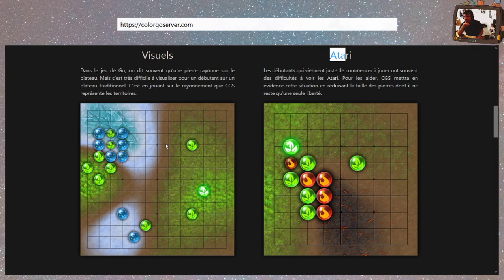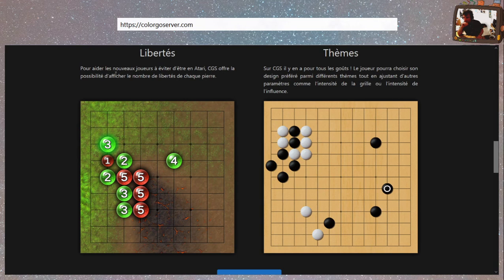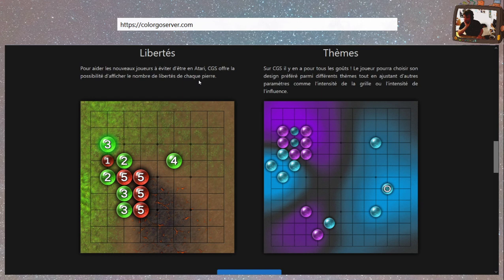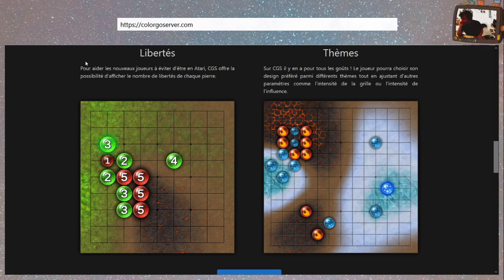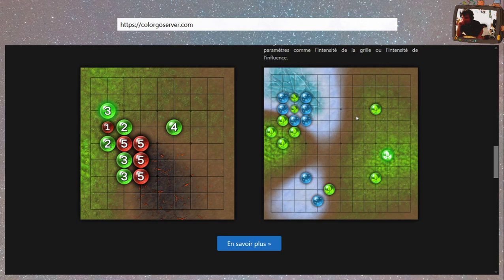C'est pareil pour le groupe qui est à gauche. On peut afficher le nombre de libertés. Je découvre... en même temps c'est dur le français. Des libertés et des thèmes — voilà les différents thèmes dont on parlait. Salut bad !